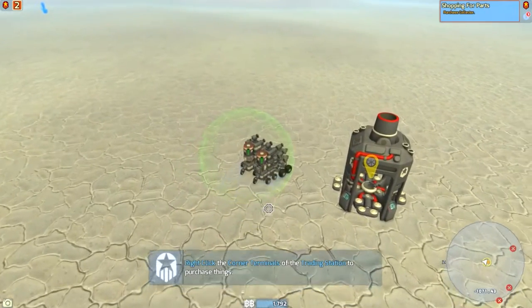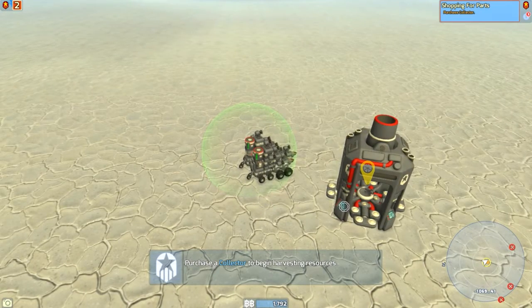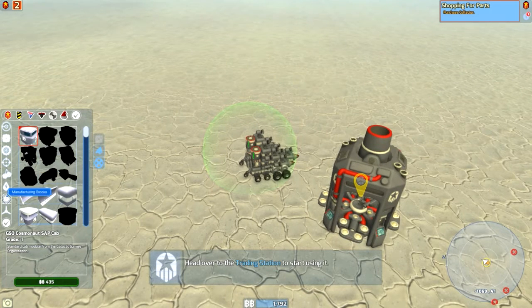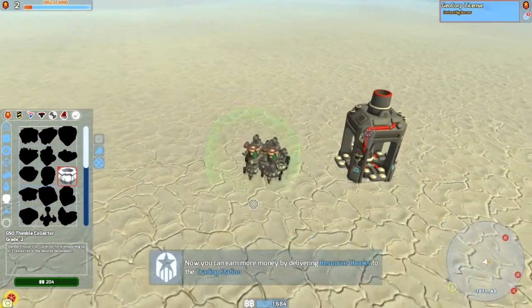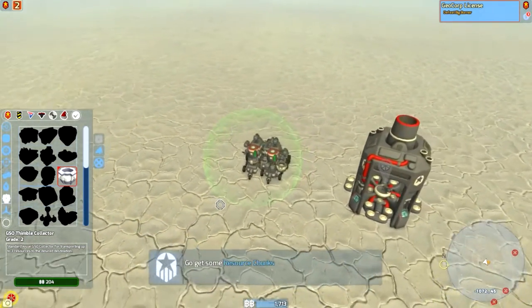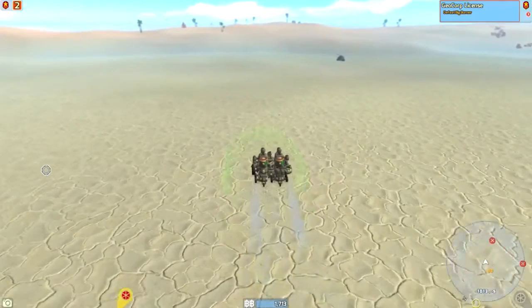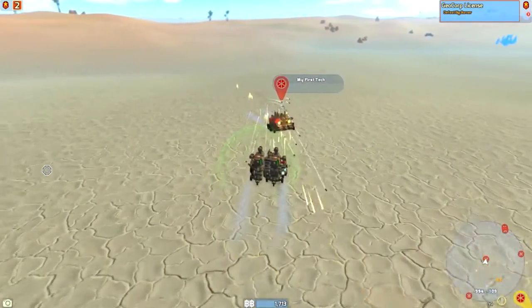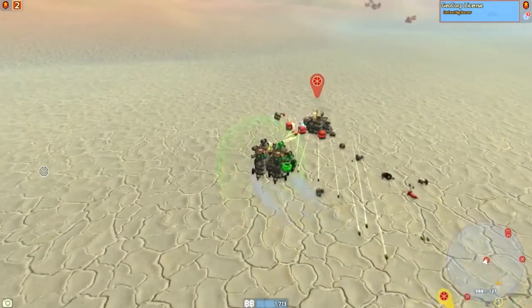Hello everybody, welcome back! Glad you guys decided to stop in and have a little terra tech fun with me. As I left off in my last video, I was going to get over to the trading station by my first collector for $204. We earn money by delivering resource chunks through the trading station. I got a couple enemies around here, I just charged my batteries, so I'm going to go blow up these little guys and get myself some more XP.